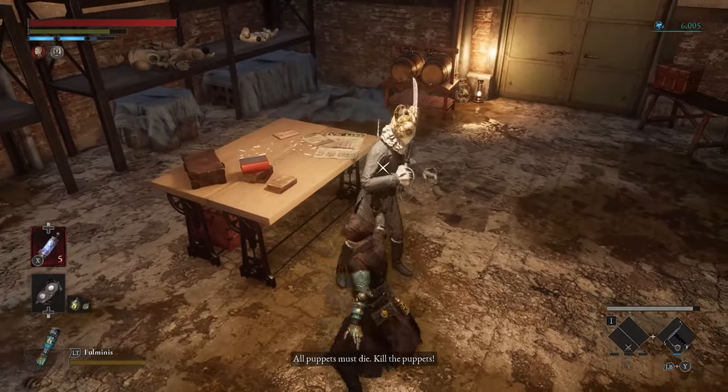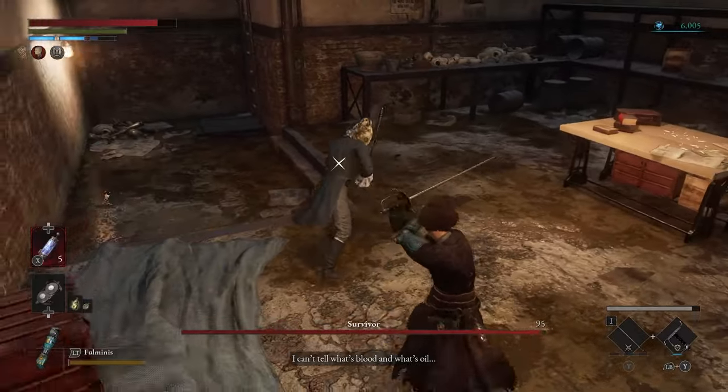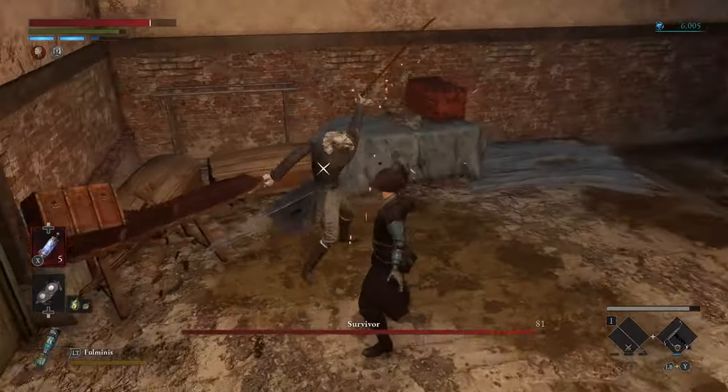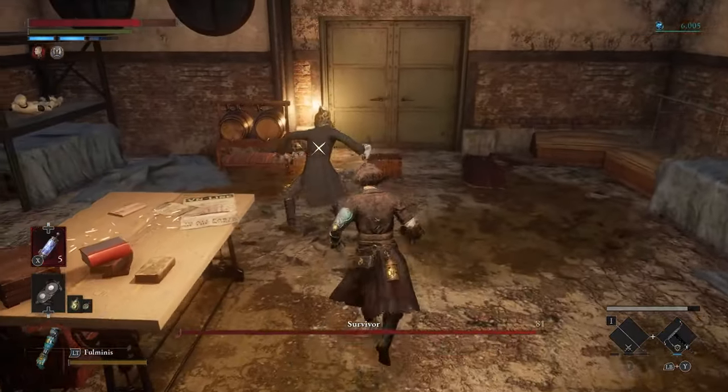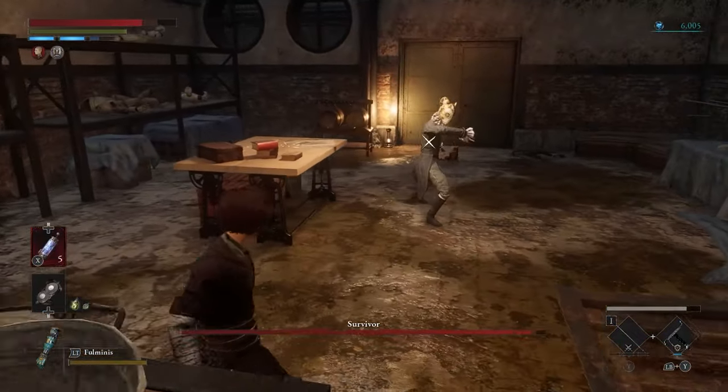Number 5: Survivor. This man is really mad and you gotta put an end to his pain. He's more resistant to being stabbed in the back compared to Mad Donkey, but you can still get him. I use the electric arm so they literally fly if I charge that.